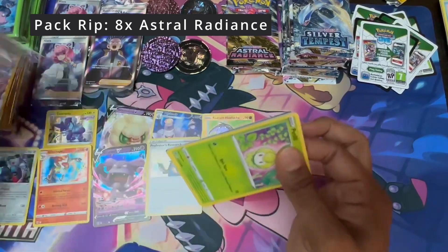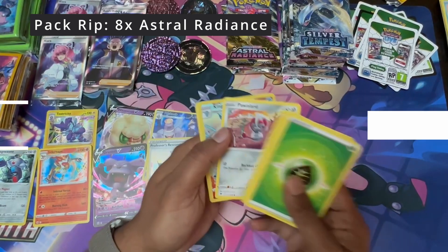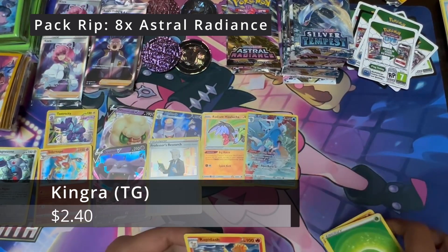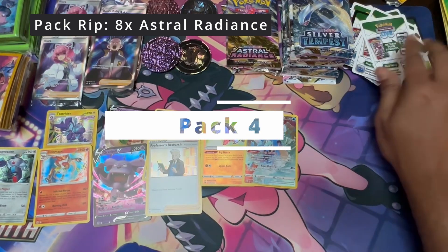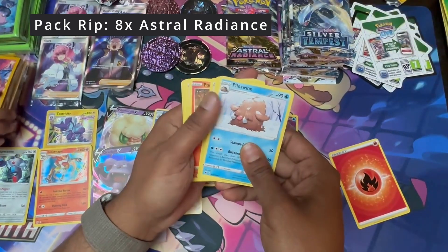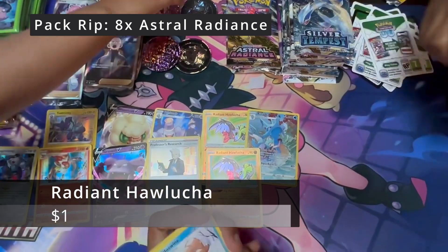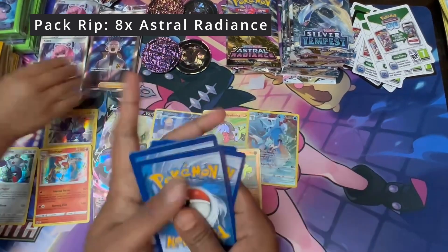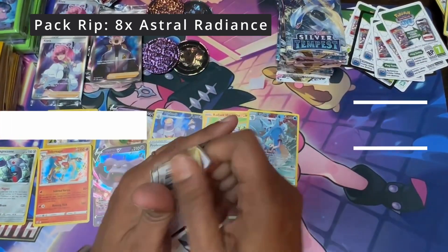White and green — Kingdra Trainer Gallery. And a Rapidash to wrap that up. Another white and green — another Radiant Halacha. You're getting a lot of Trainer Gallery hits from Astro. We've got two Radiant Halachas — that's pretty shocking. Dark Energy, Dark Energy, and Jestervine, Flayers Leafeon. Moving on.